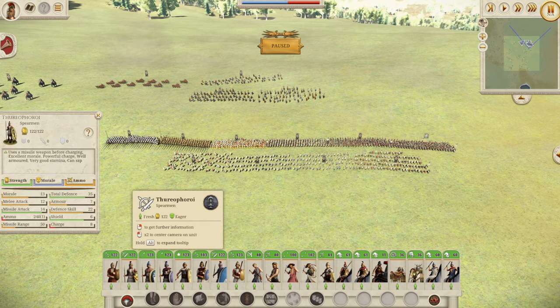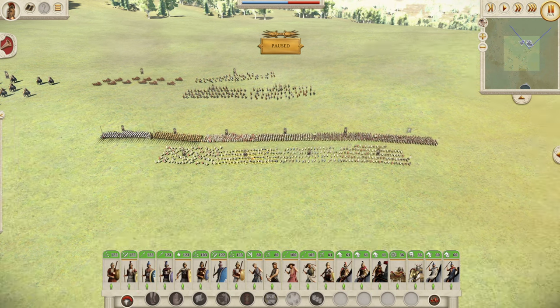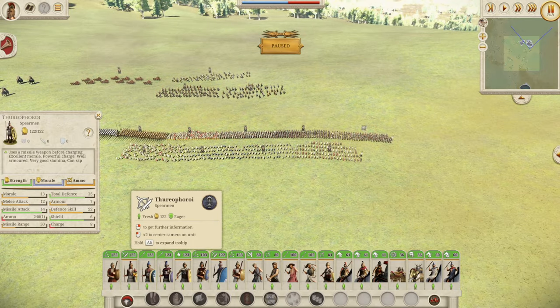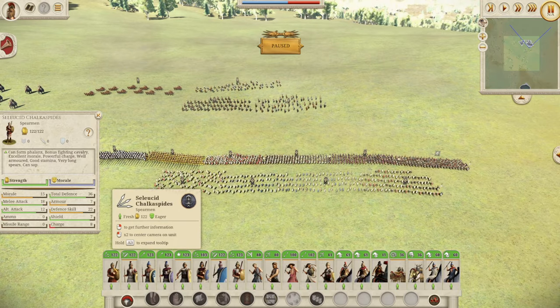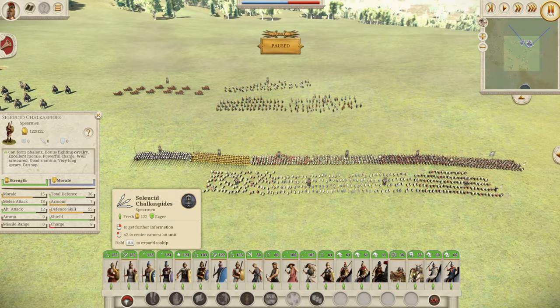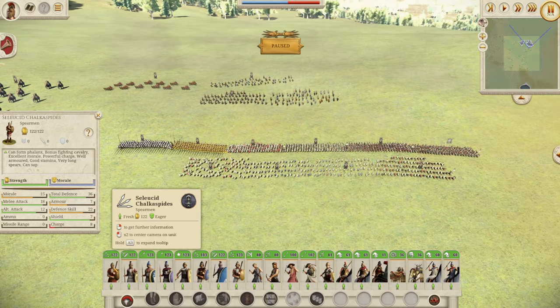You can choose which unit you prefer. The Thoroporoi have slightly worse defense but they've got two javelin throws into the enemy, whereas the Greek Hoplites have a little bit more defense and attack but no javelins. I personally prefer the Hoplites, but they're very similar. When you reach minor city level, you get the Seleucid Chalker Speeders — your first proper Phalanx unit. These are great: 36 defense, 18 melee attack. Enemies are unlikely to be recruiting these early, so if you can get them, you'll do huge amounts of damage.